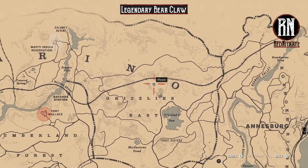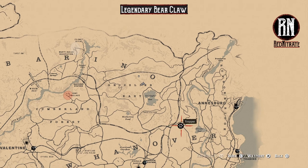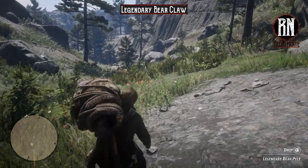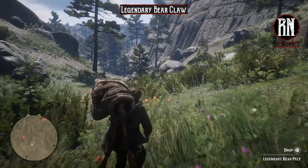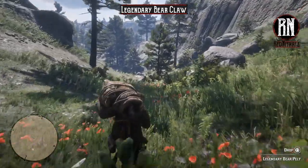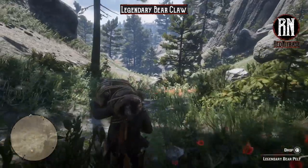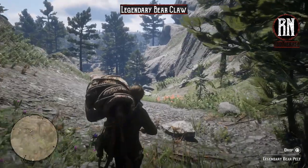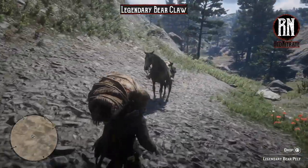You're going to want to go and drop off the pelt at your nearest trapper — that's the symbol there — as that goes towards various clothing unlocks. However, for the Talisman itself, other than the Bear Claw, unlike trinkets, you need a few other items. On top of the Legendary Bear Claw, you're also going to need a quartz chunk and a silver chain bracelet.